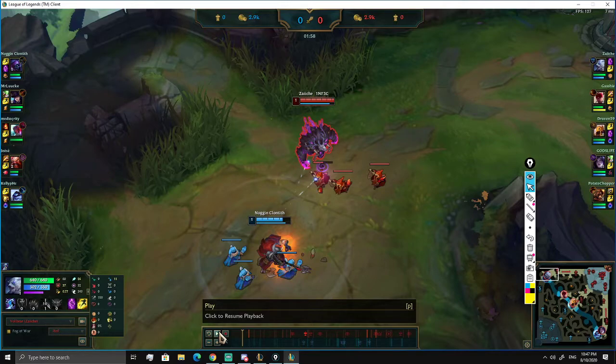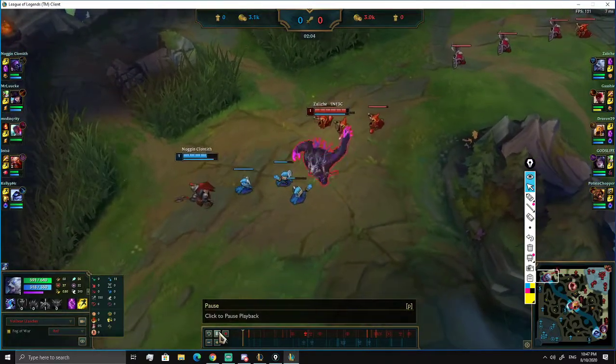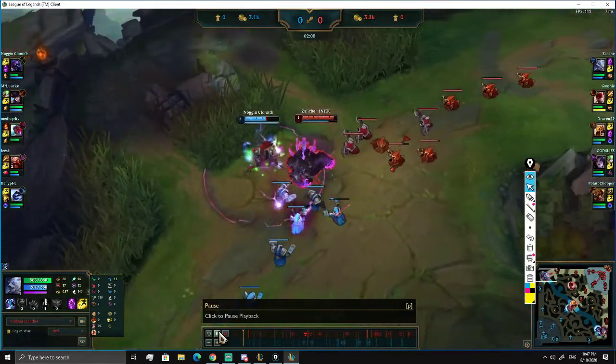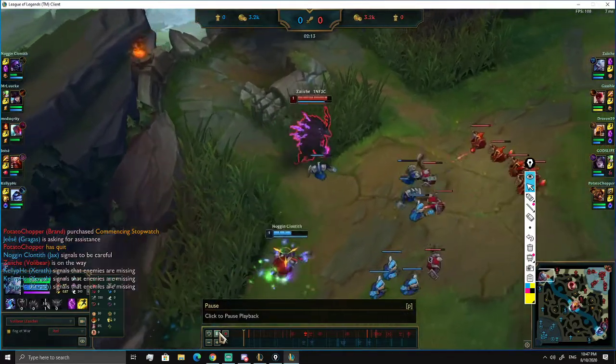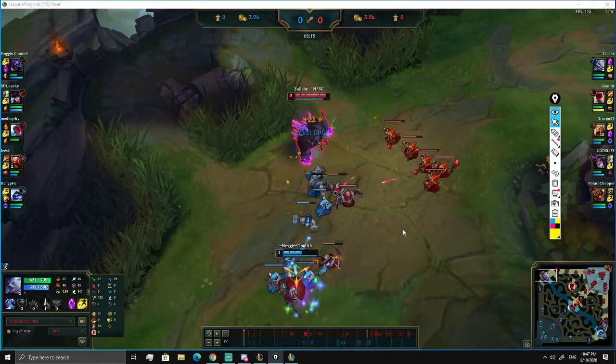Your W keeps him at low health so you can dodge his Counter Strike. This is really good - it's okay to push the first wave because you have a better level one than Jax. It will get more interesting at level two. You also mentioned a trick: using a Sweeper to get XP from the enemy ward in the river bush to hit level two on the first wave, then kill the enemy if they aren't paying attention.